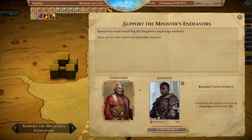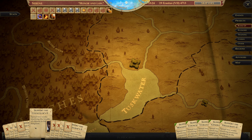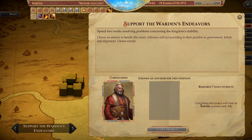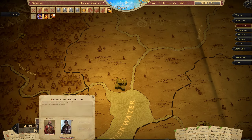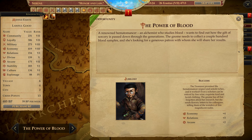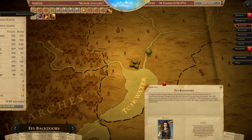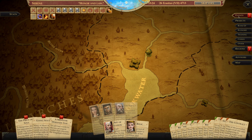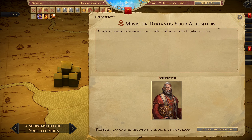I guess I can upgrade Espionage. Other than you I have the Counselor. The Regent is 7 and the Warden is 6. Let's do this. Success. It's an opportunity. God damn it. Okay, so this is done.